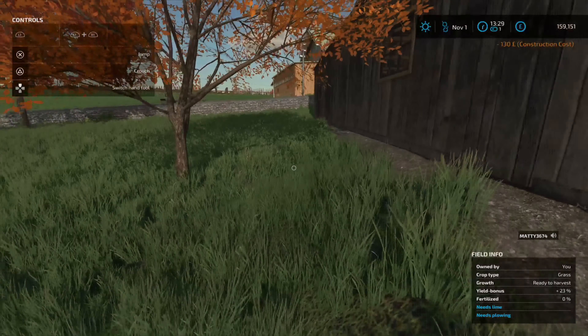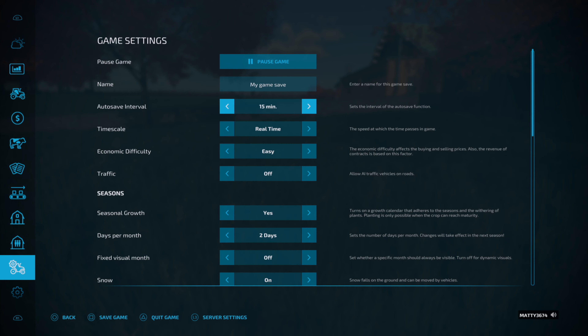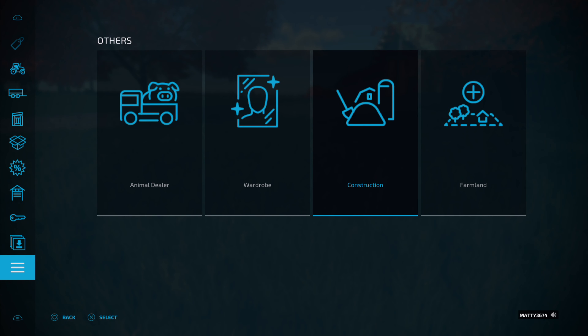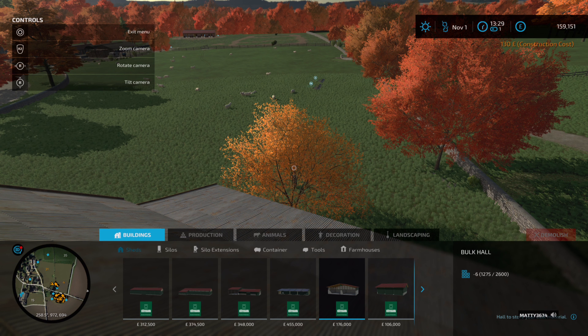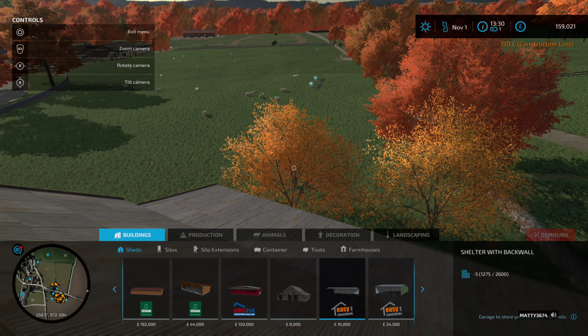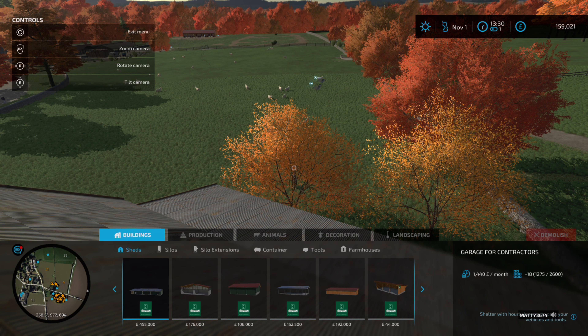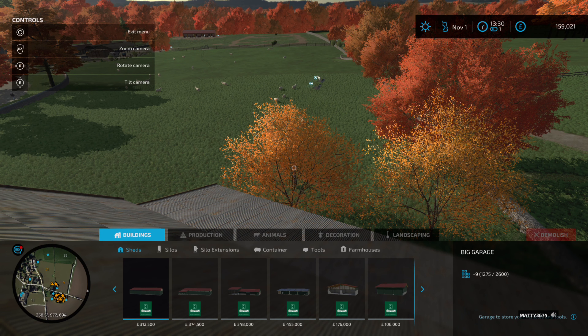Let's just take a look at the construction menu. So these are the different buildings that Lexa recently looked at — go down to the sheds. Lexa purchased this one here, and then you've got these other options. It really does depend on the size and what you want to store. Of course some of them are really quite expensive.